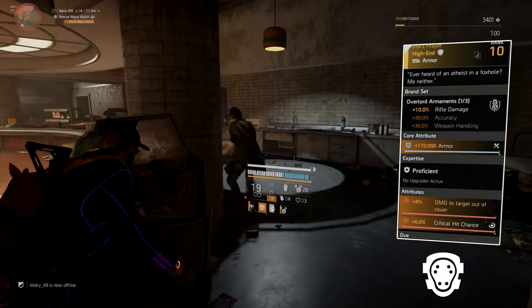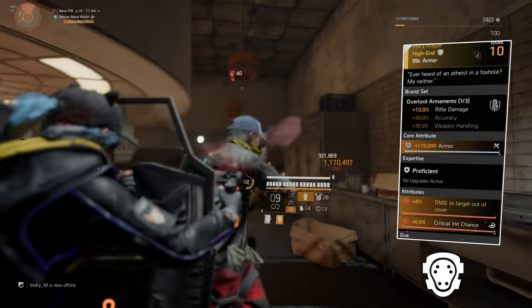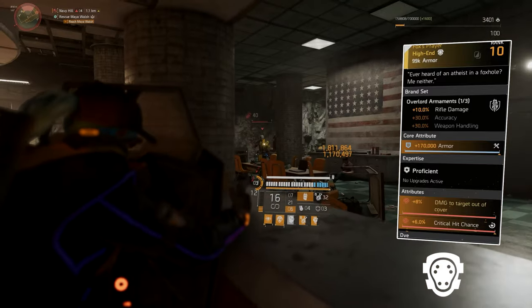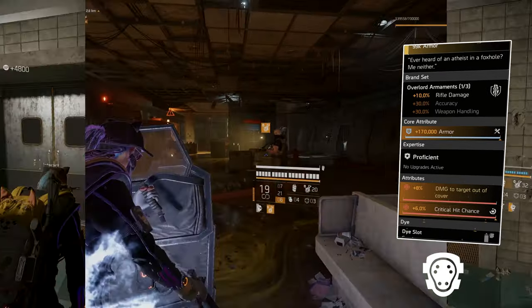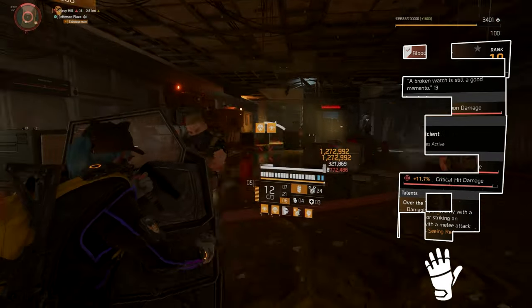Our next piece of gear is the Fox's Prayer knee pants, the named Overlord. We get 10% rifle damage, which is good because our secondary is a rifle. Core attribute is a blue, attributes are 8% damage to targets out of cover and 6% critical hit chance.